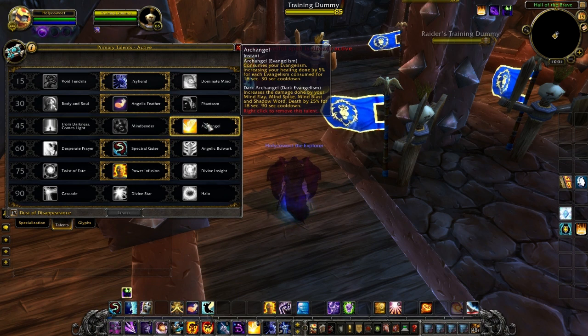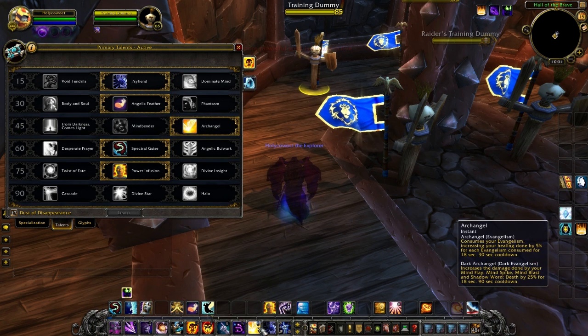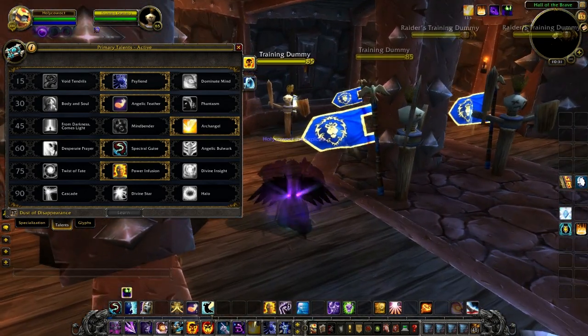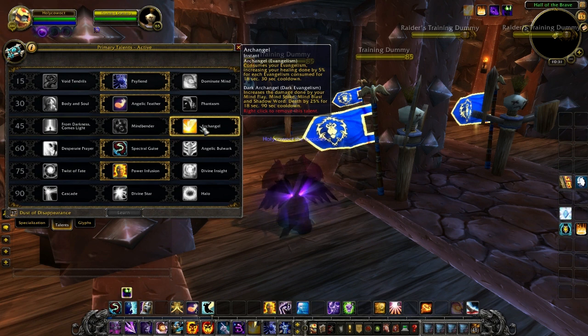Next we picked up Archangel, which gives you dark wings just like Red Bull. This causes two various effects: one using Dark Evangelism, which is Dark Archangel, which increases damage done by your Mind Flay, Mind Spike, Mind Blast, and Shadow Word: Death by 25% for 18 seconds with a 90 second cooldown. It has a long cooldown but that's okay.